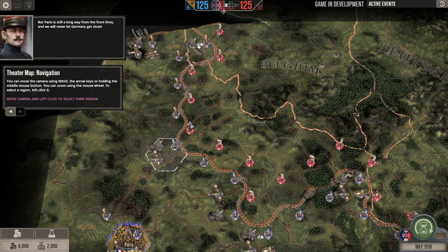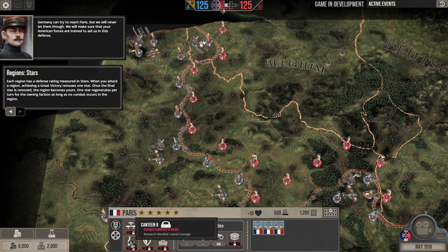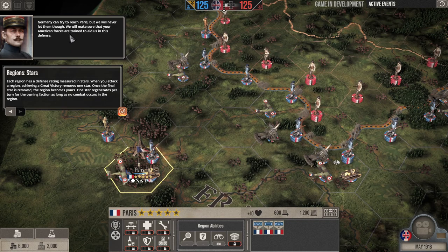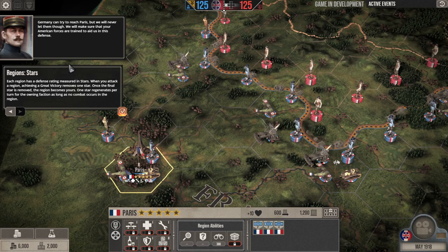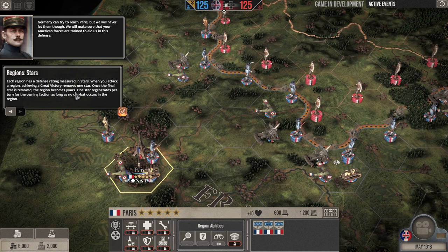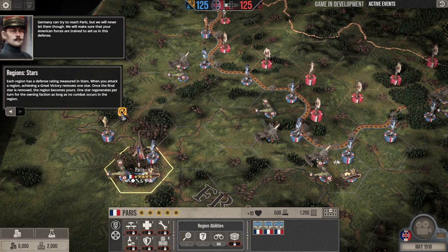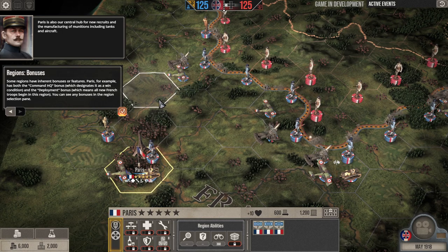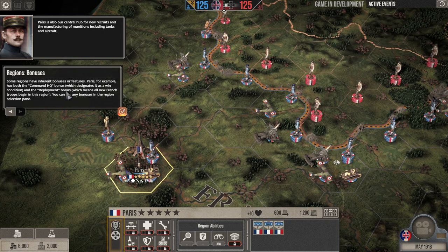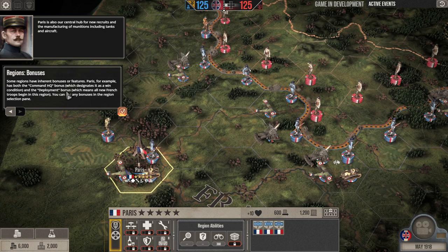Region stars are shown here. When you attack a region, achieving a great victory removes one star. Once the final star is removed, the region becomes yours. One star regenerates per turn for the owning faction, as long as no combat occurs in the region. Paris is the central hub for new recruits and manufacturing of munitions including tanks and aircraft. Some regions have inherent bonuses: Paris has the Command HQ bonus and the Deployment bonus.